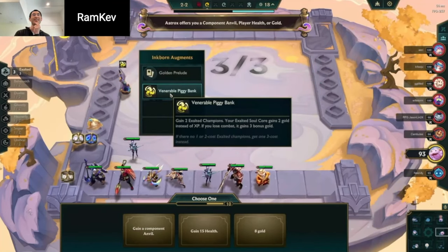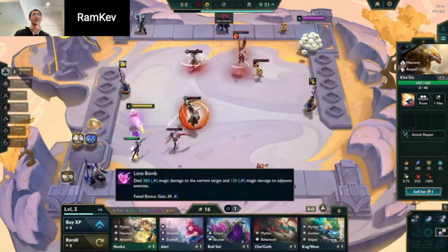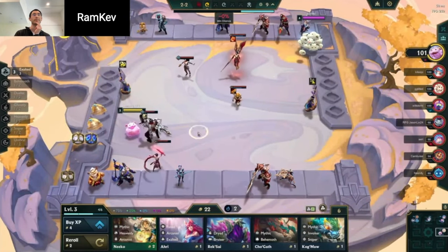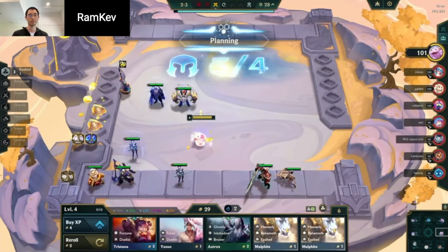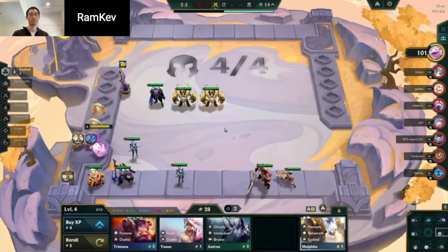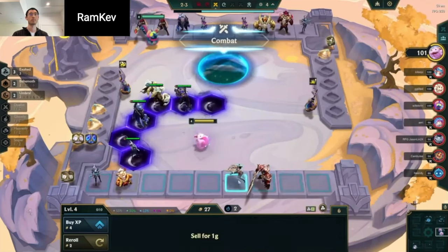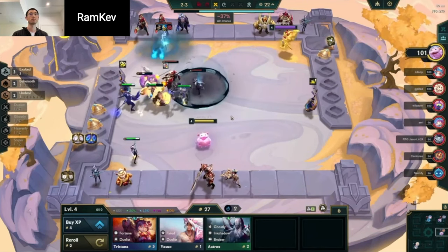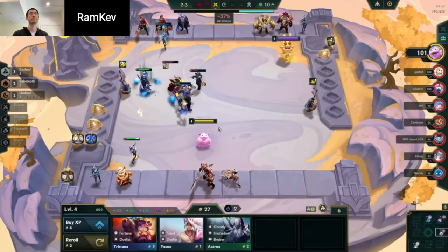I think gaining health is very reasonable in this spot. It's almost like I'm playing Fortune. One big thing I'll mention here is you should be thinking about your item slams just to mitigate some of the health loss. You can get away with killing like one or two units per round — it's going to work in your favor. I would highly recommend taking the Trist, because Kobuko is one of the Exalted units. If you're already playing lose streak and you can fit both the Exalted and the Fortune on your board, you're essentially going to win out.